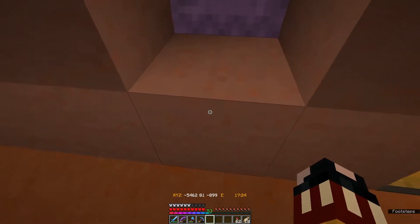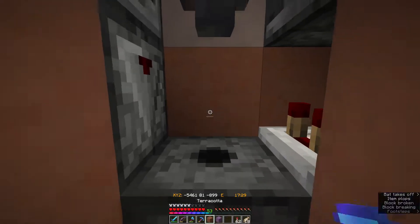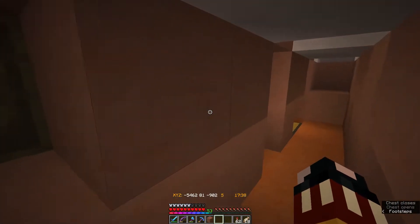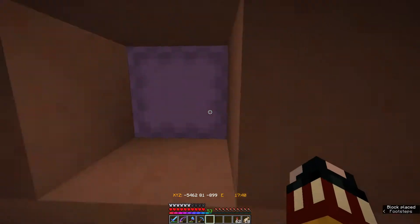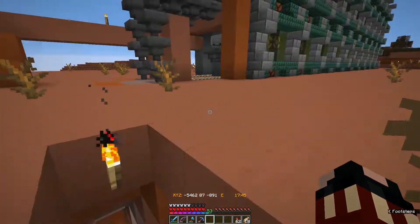We pop down here. You can see the sugar cane is starting to load up, and I've got a shulker loader all set up here, just like I do on my other farms as well. Got it all buried up so you don't have to see that. I'll work on a maintenance entrance to that a little bit later.